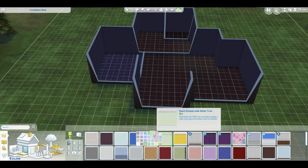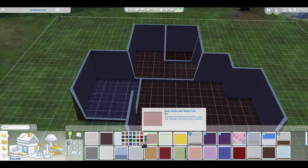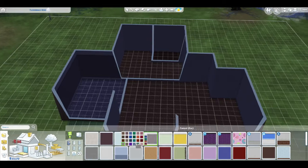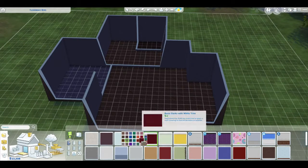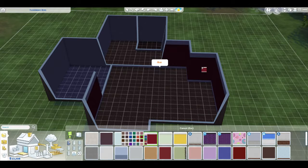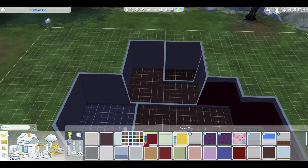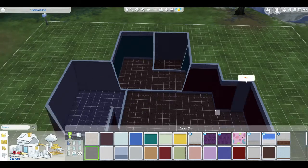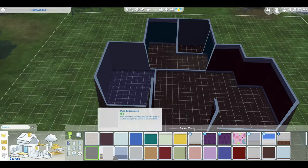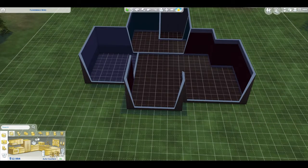Let's do basic darks with white trim. We'll keep this kind of like a gray — I already know I'm not gonna like it. How about red? Yeah, I don't hate the red — let's go with the red. For her bedroom, how about a green? Bathroom — let's just go with the plaster, it makes it feel cold and unwelcoming, which is perfect for a vampire. The study's gonna be the one normal room in the house with normal stuff.